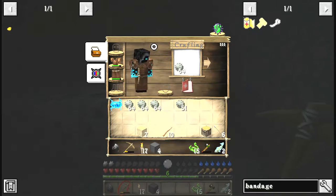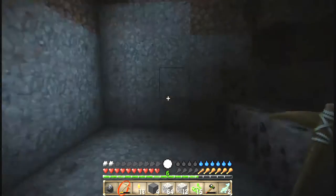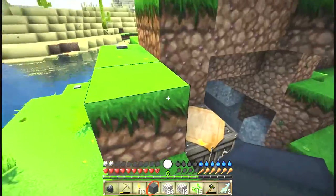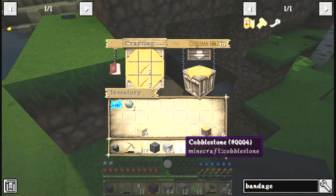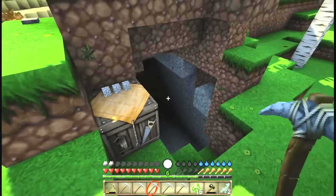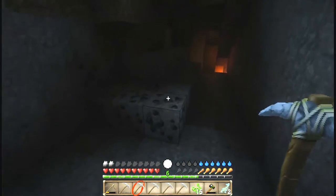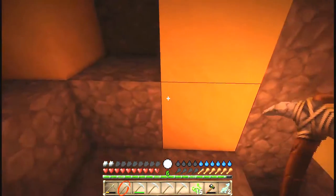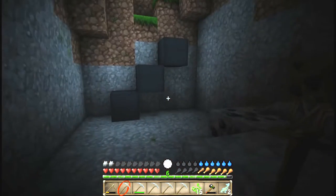Okay, so that should be enough rock for now. We basically got 64 cobble plus some change, so that's not a horrible haul. Obviously we can get more later. Let's go ahead and make some stone tools — five stone pickaxes — and we do know how to wield them. We're going to kind of time lapse a little bit more here and just gather up some more stone and make other stone tools.